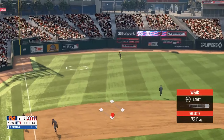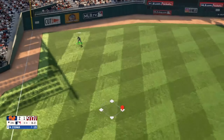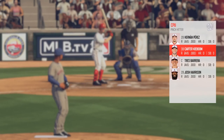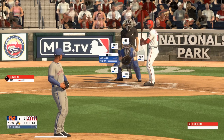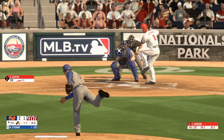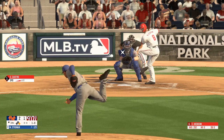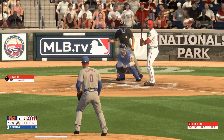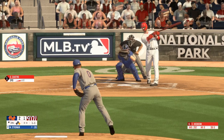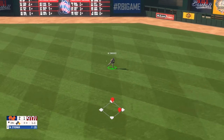Fly ball to left field and that drops in for a base hit. Slider and that's outside, one ball no strikes. Swing and a miss, strike one. Slider to right field and that drops for a base hit and fires home.